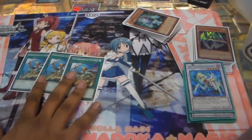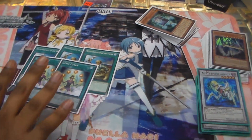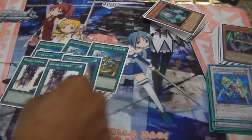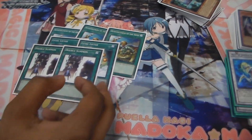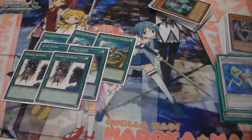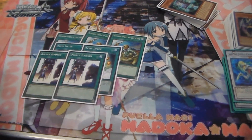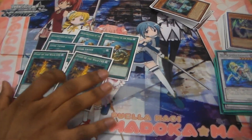For spells you have 3 ROTA, 2 Level Lifter to do a lot more exceed summons, and 2 Double Summon to get more summons off. Double summon plus level lifter equals any rank you want — rank 1 through 12. Basically it locks the field.